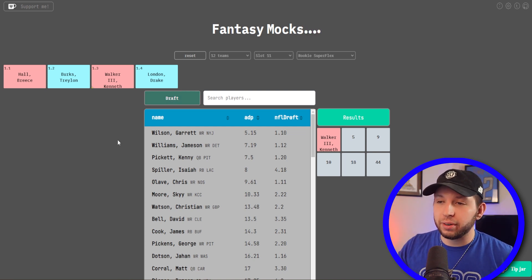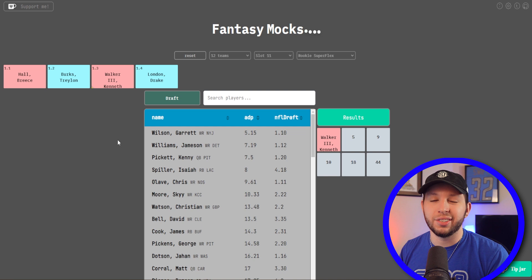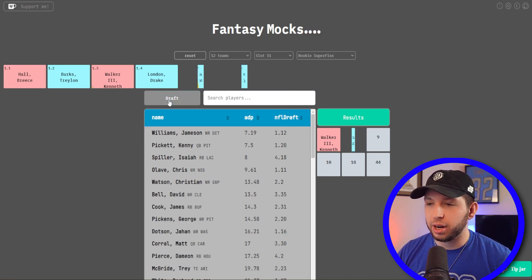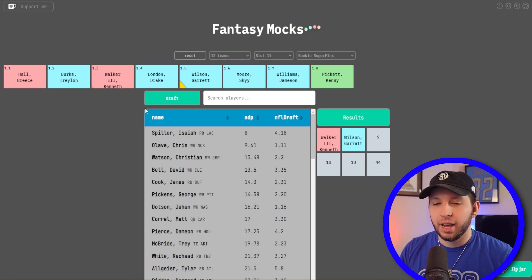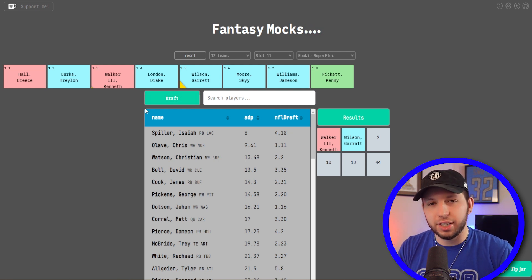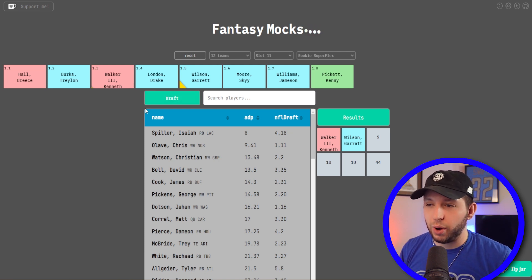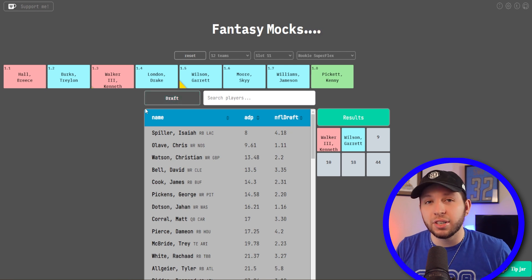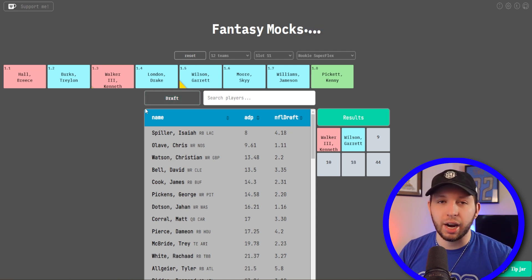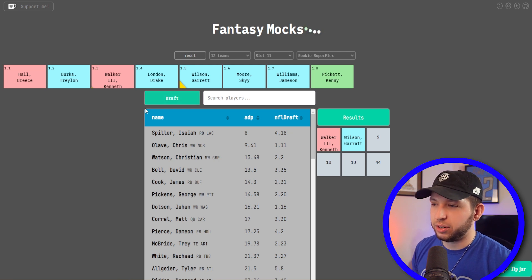Here at the 1.05 it's pretty easily a wide receiver — just the question of which one. In my rankings it would go Drake London, then Traylon Burks, then Garrett Wilson. London and Burks are already gone, so it's Garrett Wilson — my clear-cut wide receiver three in this class. Maybe you don't love the Jets landing spot, but I have faith in the direction they're going. If Zach Wilson is the guy, Garrett Wilson can absolutely be supported alongside Elijah Moore. Those high-upside fantasy targets go to Garrett Wilson on the outside, so I like him at the 1.05.